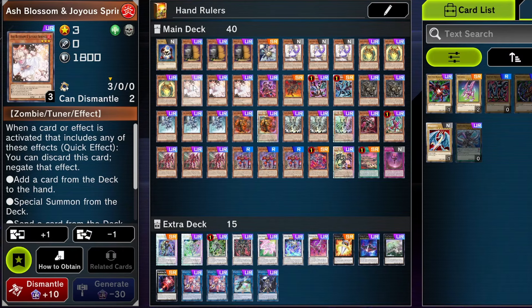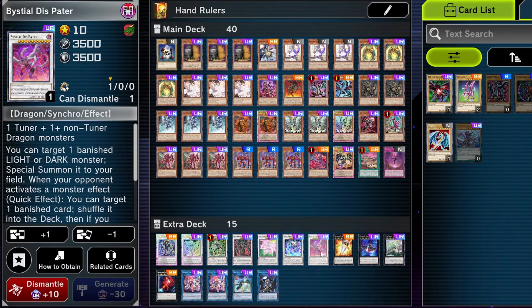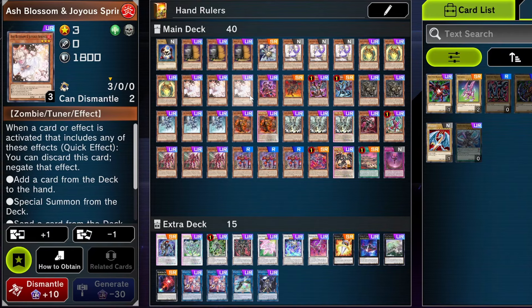Ash Blossom is good in other decks, and it's good in this deck for the same reasons, but it also has the advantage of being a level 3 tuner. We run a lot of 7s, so we can go into a Synchro 10 if our hand just sucks and we have a 7 on the field and an Ash in hand. She does provide a little bit of advantage there. Also, she has 1800 defense.